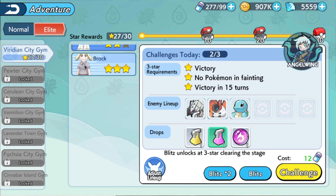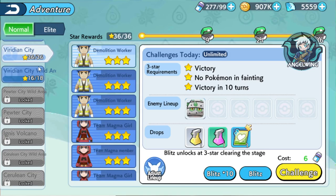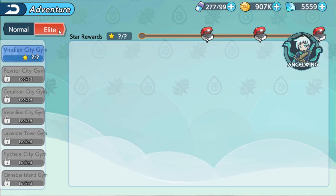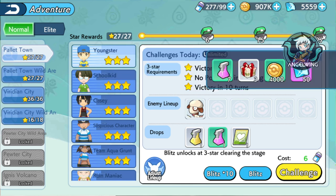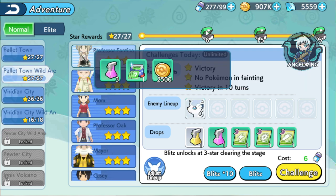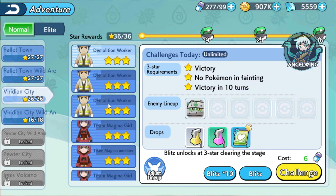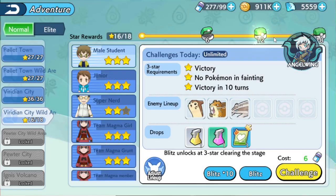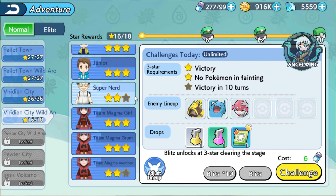Now I am going to show you my Pokemons for you to see and understand. Before that, if you don't know how to get here: it is Adventure, Dynamax Adventures. As you see in normal games, there is normal, elite, and maybe legend sometimes. Here we have normal and elite. Whenever you get all of the stars from the map, you are able to get all of the rewards. There are specific rewards — the more you make progress, the better the rewards. At least in the last we have some diamonds.